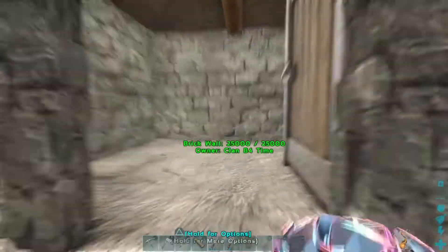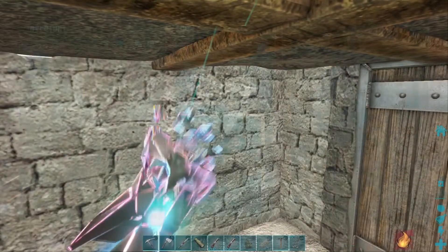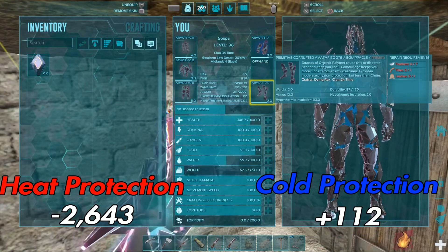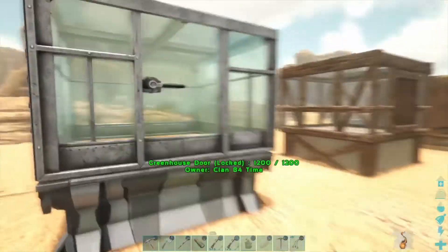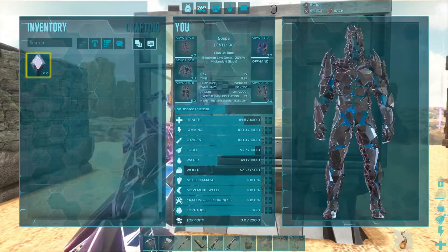Now brick, which is a Primitive Plus building. I have no idea how this will perform. It is awful against the heat but once again pretty good for the cold.